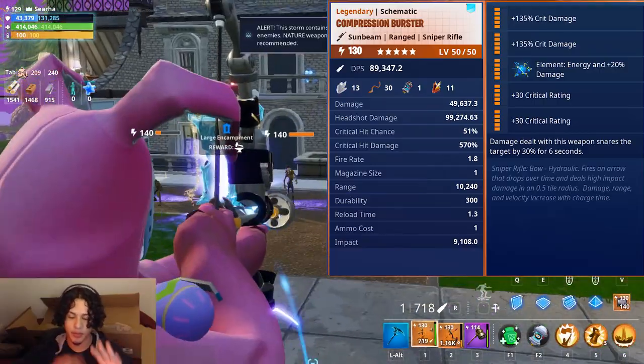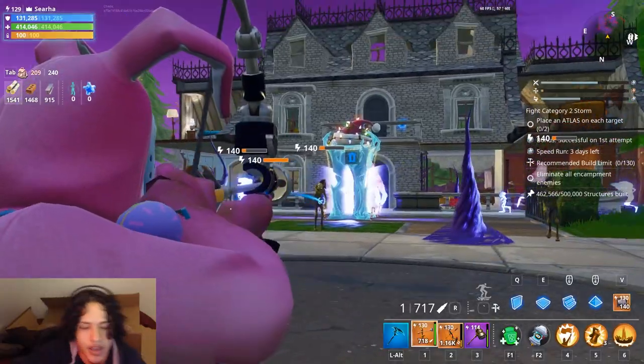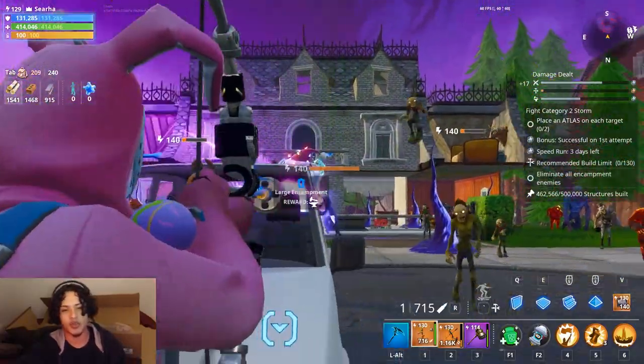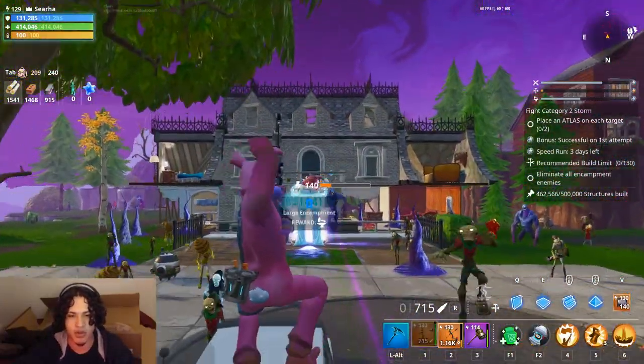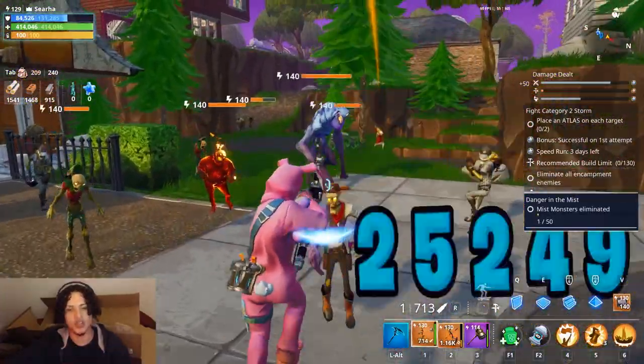Here are the Compression Burster's perks. The perks I'm running are crit damage, crit damage, energy, crit rating, and crit rating for the first test. If you remember my Boom Bow video, I did three tests to find the best way to run the bow, and I did that with the Blizzard Blitzer as well. I'll be doing the same tests with the Compression Burster.